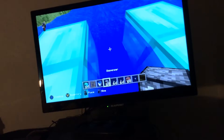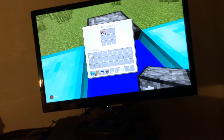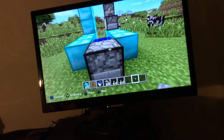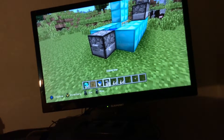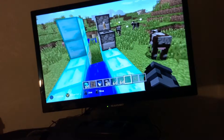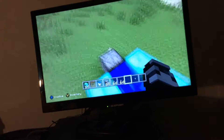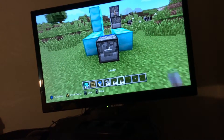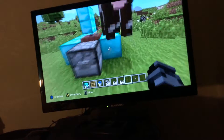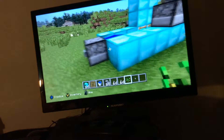My cousin didn't believe me when I said I could make a TNT cannon — he said it's impossible to do in Minecraft. But I can't show him because he plays on a demo, and apparently on the demo you can't make TNT cannons. Now you've completed your cannon. You want to press that button, then you want to flick — oh my god, Cal, go away! Cal ruined it. So you want to press the button and then press that.